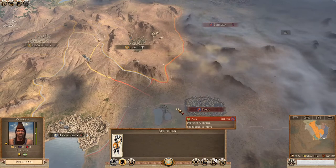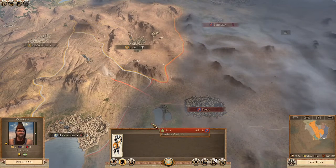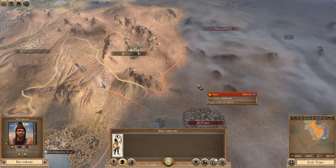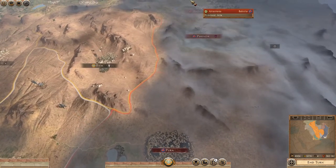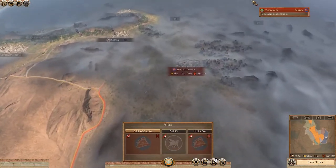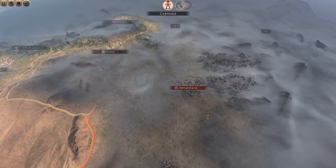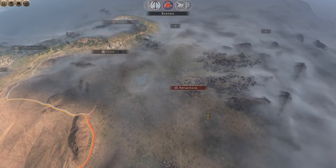My next strike is going to be for Pura — or I might go for Farada. Let's send the spy out to see what's at Pura. If there's nothing going on there, I'll come and take it. If there's a lot of stuff, we're off for Farada. After this, we're getting really into their lands. I'm pretty sure Arta Coona is one of their original settlements. I think this is the fall of Bactria.